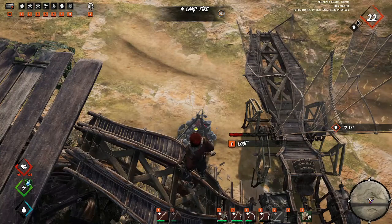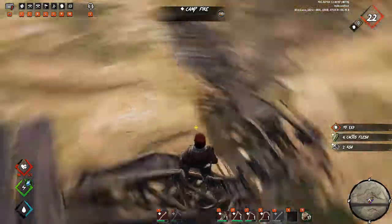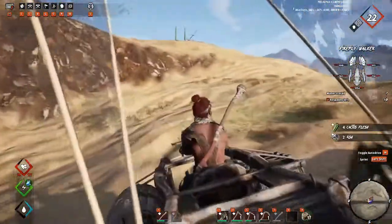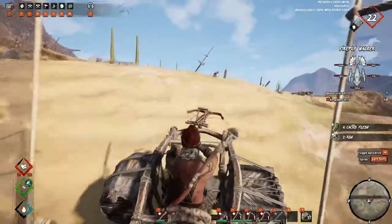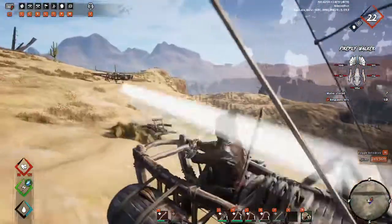I just want to show you guys how to cheese this. I'm just gonna loot this fireplace - they can't even get me right now. We're gonna get that, sit back in our thing, and just cruise off into the sunset. We just successfully cheesed that ballistic tower, and you can do this over and over.